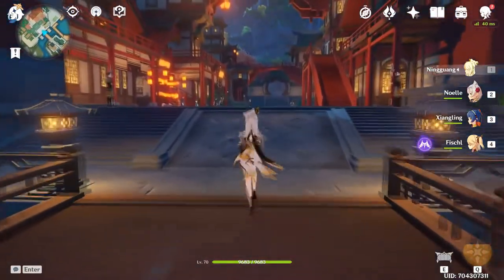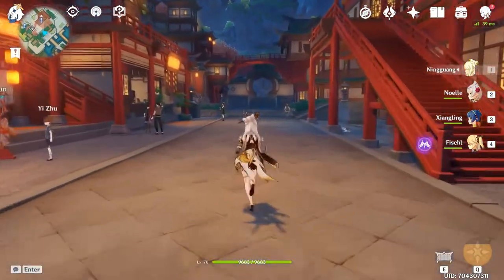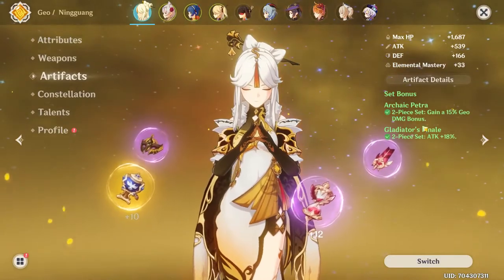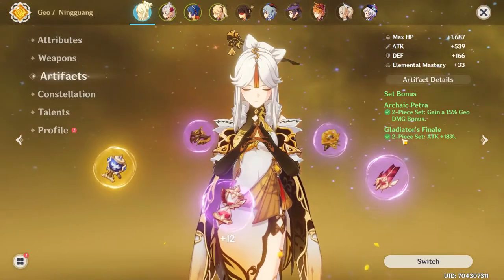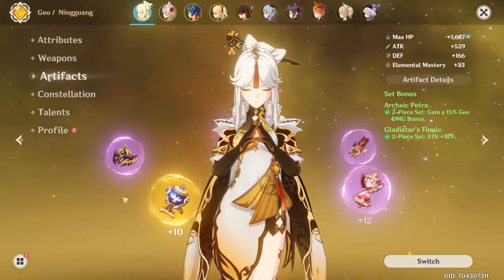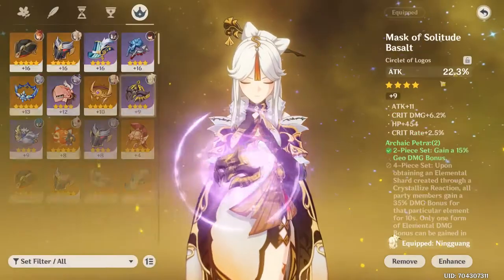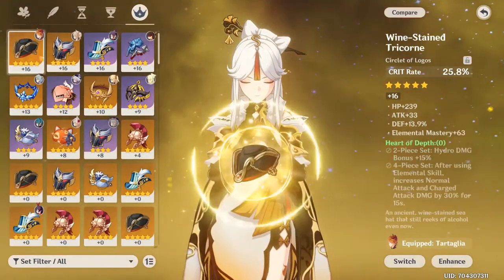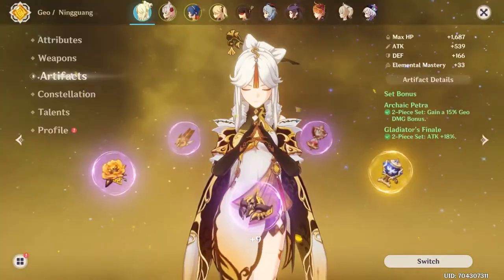Ningguang is really easy and simple to build. You need a two-piece Archaic Petra — you could run a four-piece, but a two-piece Archaic Petra with two-piece Gladiator's Finale is good because Gladiator's Finale benefits her entire kit. Do not run ATK% on her mask; instead run either Crit Rate or Crit Damage depending on your weapon.